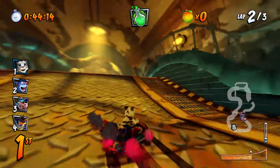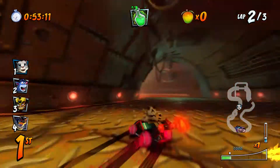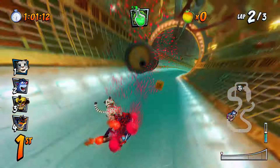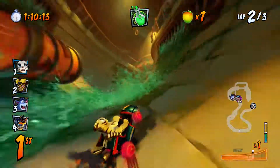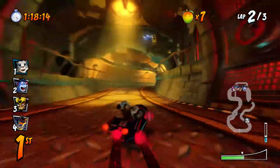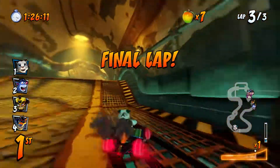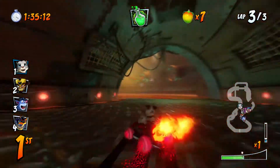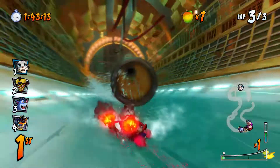Those guys up here are the ones from Toxic Waste who throw the barrels - a nice detail they've added in. Right, I'm going to jump here and hold down on the D-pad - yes! That's what you've got to do. I put it on Twitter the other day - I struggled really badly trying to beat Oxide on this stage because I could never get the shortcut to work. Now I've finally figured out that you've just got to hold down the down button. I've finally figured out how to get the shortcut in Sewer Speedway.